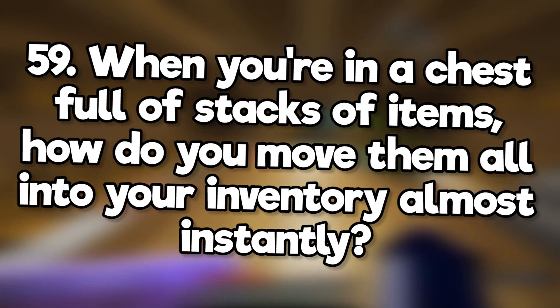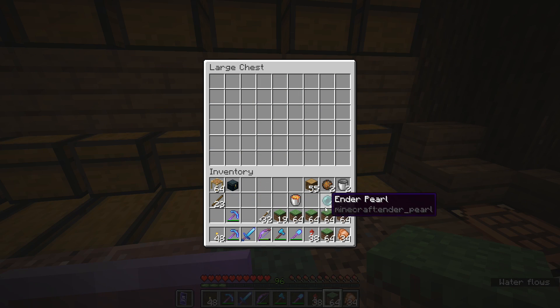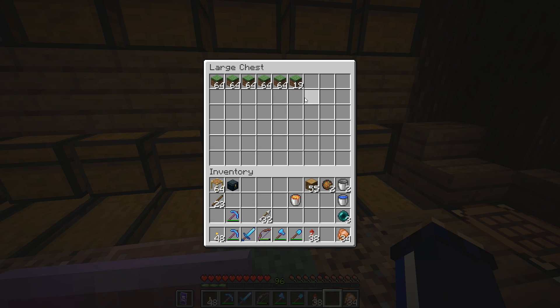When you're in a chest full of stacks of items, how do you move them all into your inventory almost instantly? Just hold shift and double-click. When you're moving them back again though, I recommend holding another item. For some reason, this just makes it easier.